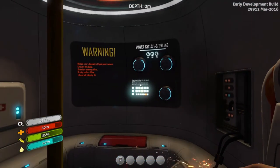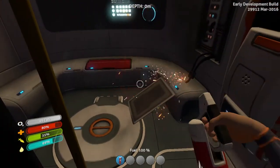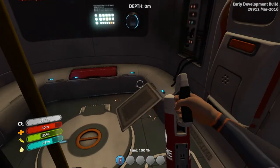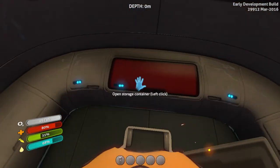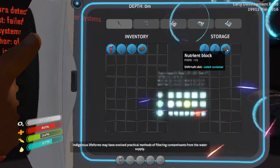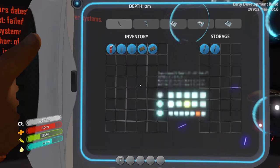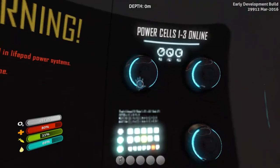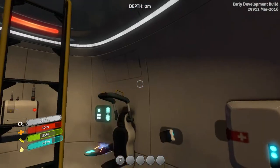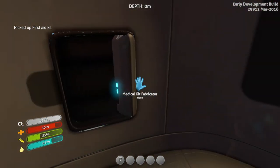Press tab to get rid of your PDA, and press tab again to bring it back. The first thing you want to do is put away the fire extinguisher by pressing 1, so it goes into your inventory. Then walk up to the red storage container and left-click it — there will be some flares, but more importantly filtered water and a nutrient block, which are really useful. Hold shift and left-click to move items across to your inventory.